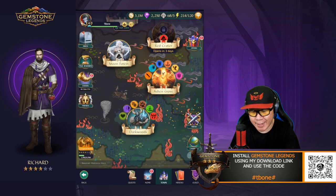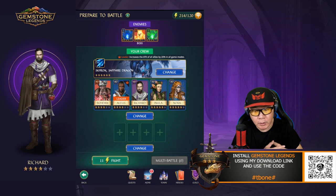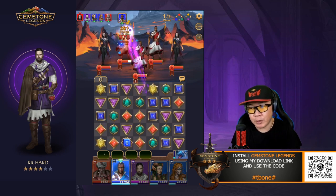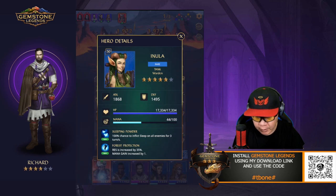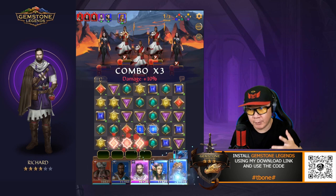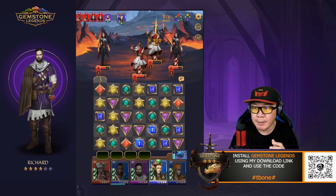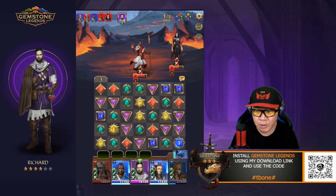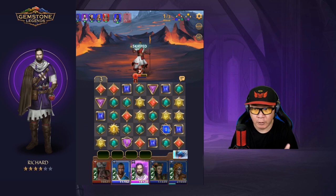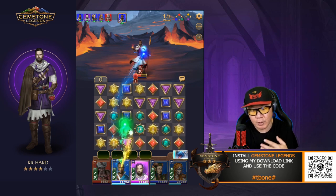Let's go back to the rift and take a look at Ashen Grove. We're going to do Battle 10, just like in the previous video. I want to talk about hero placement too. I have Bodden, Elias, Richard, and Enula all on the left side because they're all area-of-effect damage dealers or provide positive effects. The only hero dealing single-unit damage is Nora, and she's on the flank. That's generally how you want to set up for autofights, but I'm going to switch to manual fight.